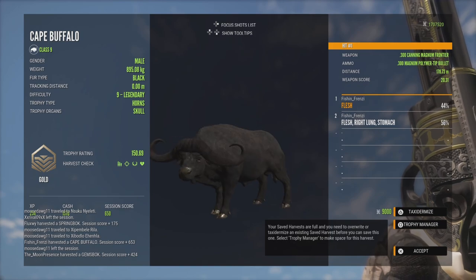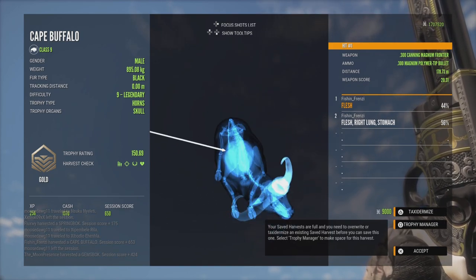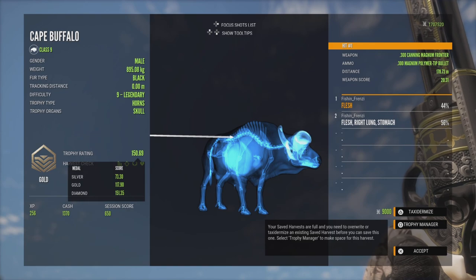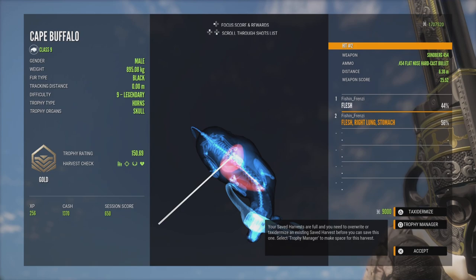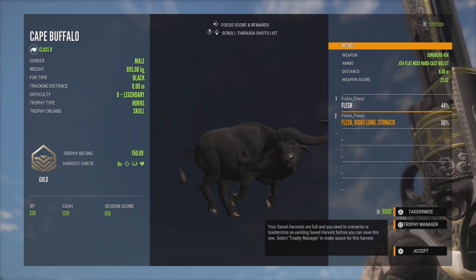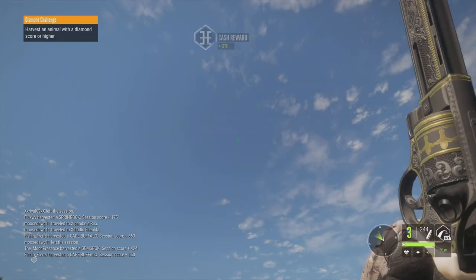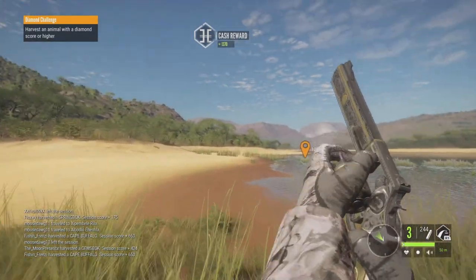We did all of that for a troll Buffalo. Got the penetration bug with the .300/.400. The last shot was as perfect as you could ask. It's a bit unfortunate. I had really hoped he'd be a diamond — I knew he probably wouldn't be with that score estimate. But hey, it's always cool to see a Level 9.